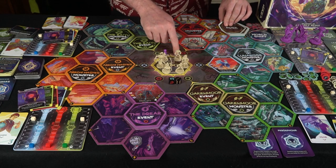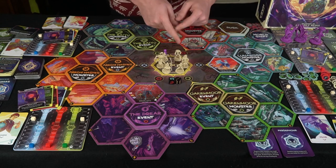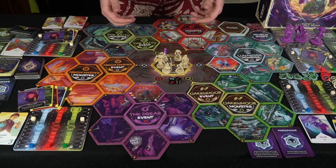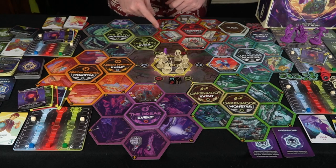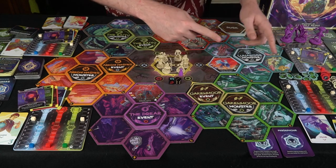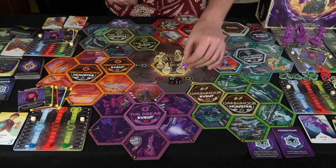Dusk cards spawn during the dusk phase, and world shift cards spawn after each round. During the dawn phase, the first thing you do is flip over one card from each of these decks and put them in the space corresponding to the round — one through six. Monsters face up, events face down.